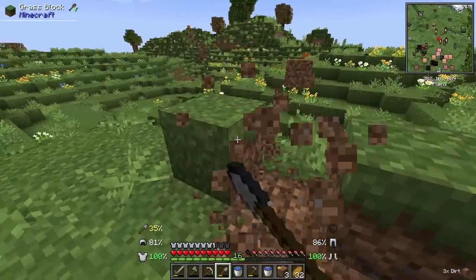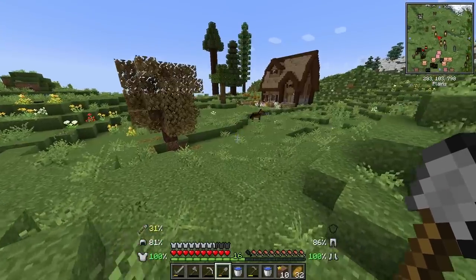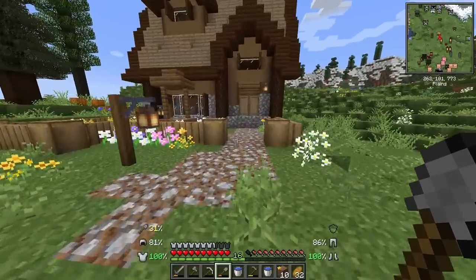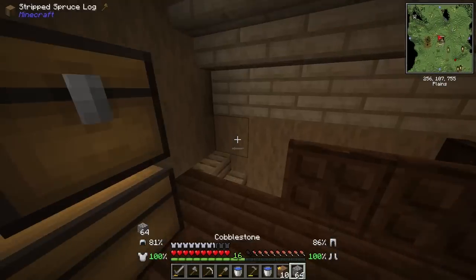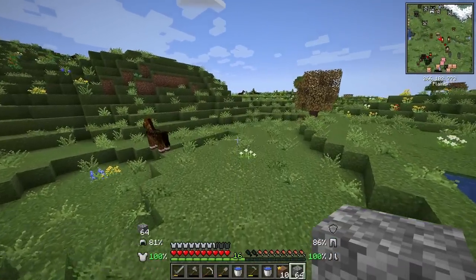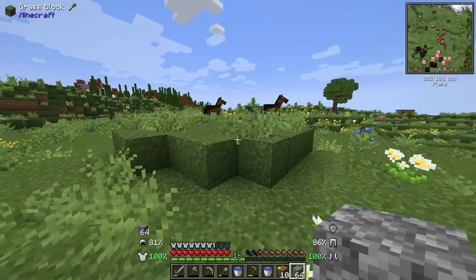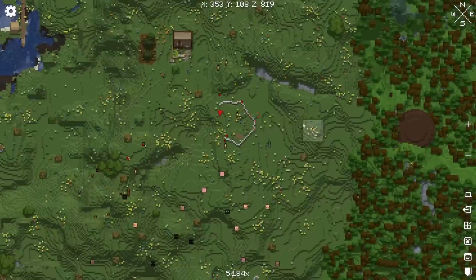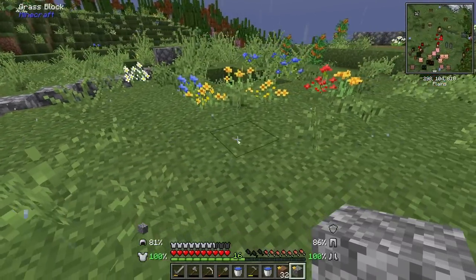I'm going to keep some of the natural height variations for the hills, but some of it I'm going to flatten out. Maybe I'll mark off a boundary of where I want the field to start and stop, just so I have a clear idea. I probably don't have too much cobblestone to do a lot of sectioning off, but I'm going to make what I have work. Maybe something kind of like this - I don't think that's a bad shape. This is definitely going to require a lot of planting, so I guess we better get busy.